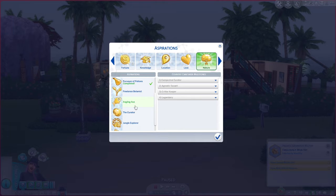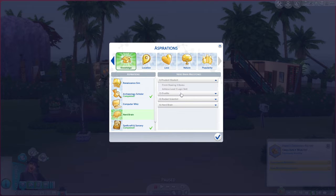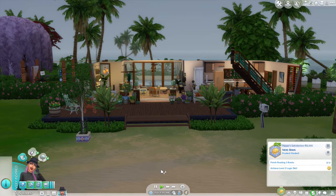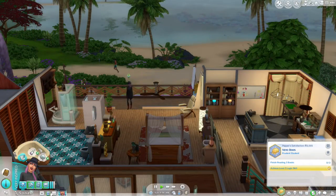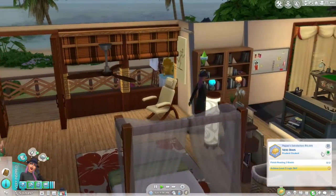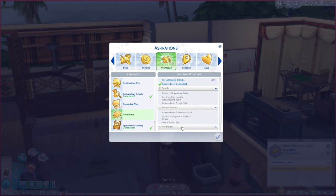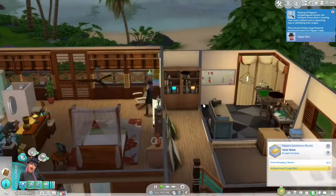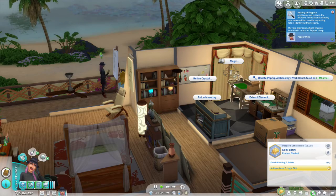So the other option was Jungle Explorer, but I'm going to do Nerd Brain — I think that's the most beneficial. She's got level 10 on all of this anyway, so I think it's also going to go pretty quickly. I have to finish reading three books, so I'm going to have her do that right now. She's already got logic up to level 10. I do have to get her a rocket ship, which I don't want in her yard, but I will for the purpose of the aspiration.